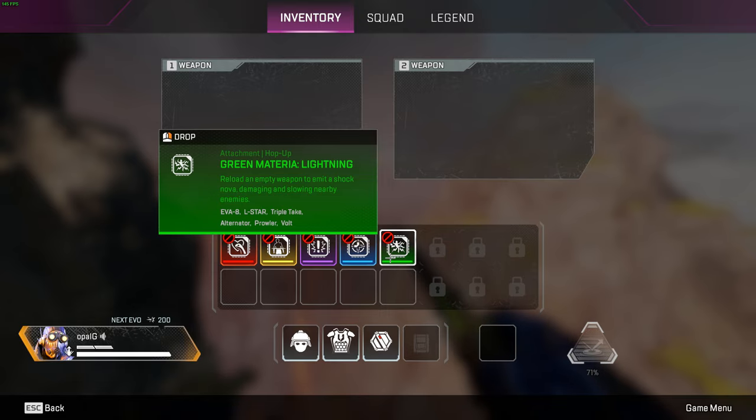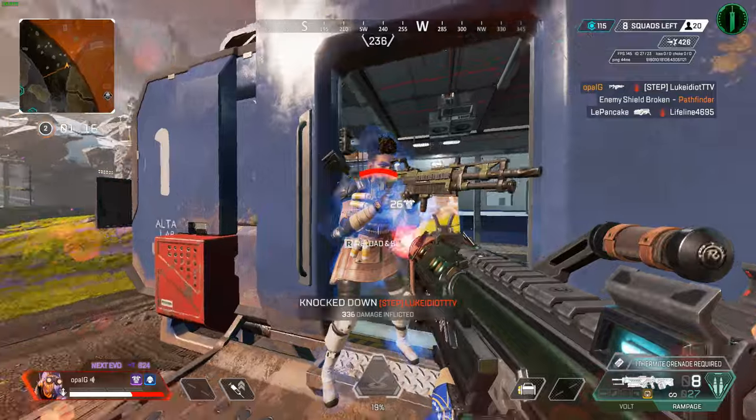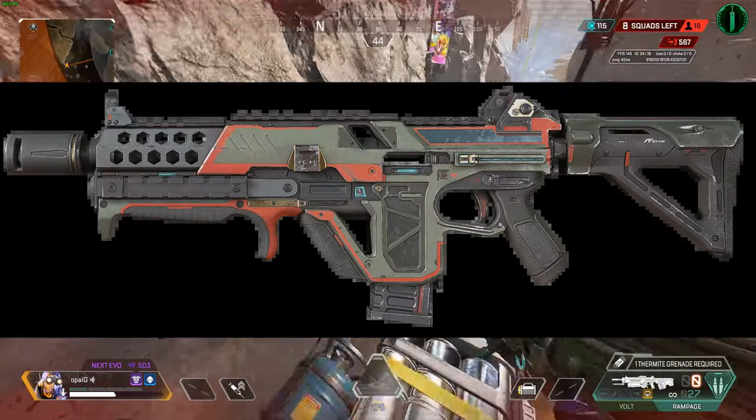Green materia is called Lightning. Reload an empty weapon to emit a shock nova, damaging and slowing nearby enemies. This can go on an EVA-8, L-Star, Triple Take, Alternator, Prowler, or Volt.